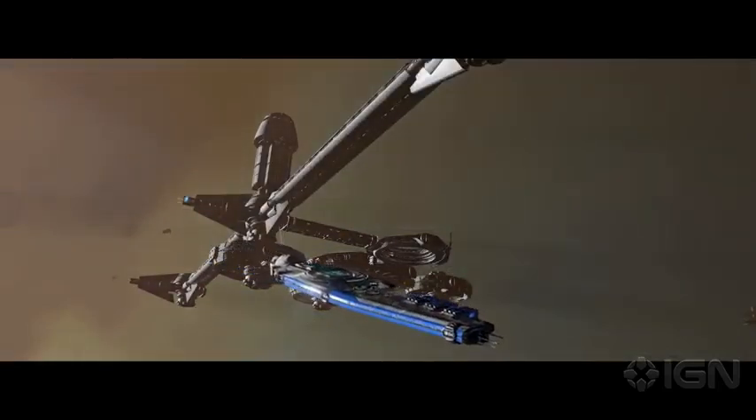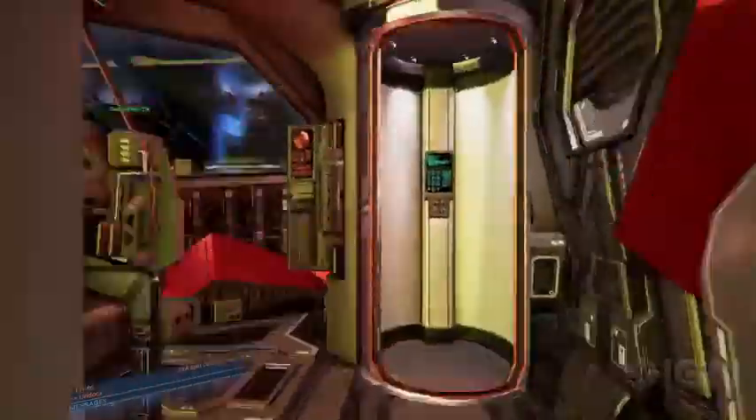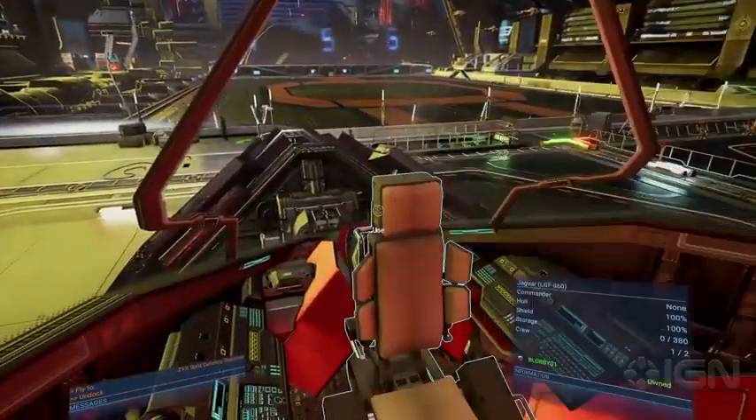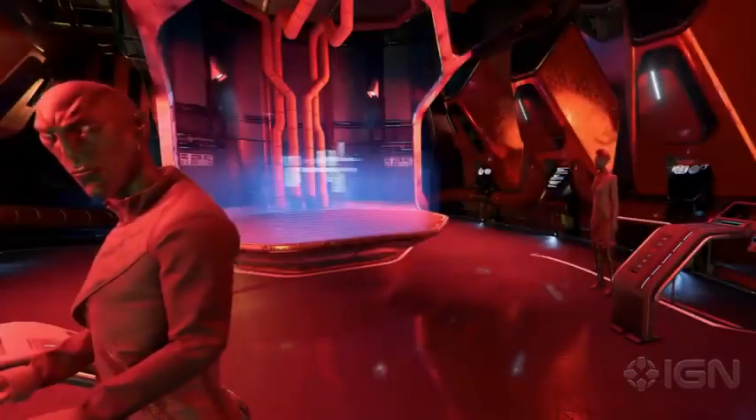In X4, you can fly almost every ship you encounter, from single seat fighter ships to huge carriers that can be home to whole combat wings. And should you want to act the fleet admiral, you can stand on the bridge, put together the best crew you can find, give orders via the map, and watch them get to work.